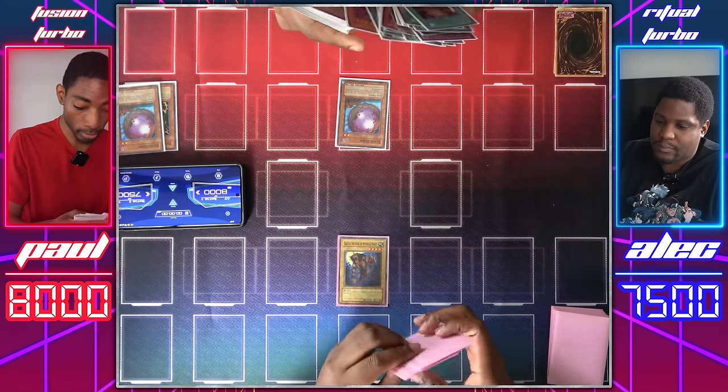Your move. Draw for turn. Normal summon Time Wizard. Oh, okay. I'm going to activate Time Wizard's effect. I'll call Tails. It really does come down to this. Yes! Tails! Destroy your board. Angel, back to attack position. Enter battle. Attack with 1,900 and attack with 1,000. I'll set one card face down and end my turn.